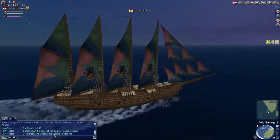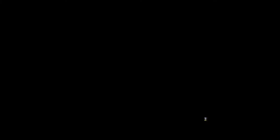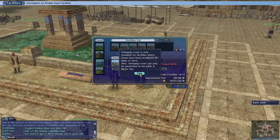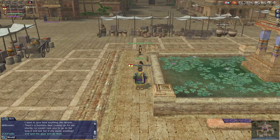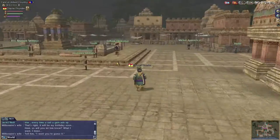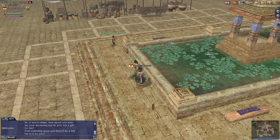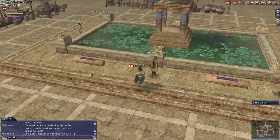The main quest has you communicating back and forth with the Millionaire and his wife. The Millionaire is in the square at Calicut, and his wife is down by the water. He needs you to give her gifts to win her love again. You talk back and forth until you finish that portion of the quest line, and then he sends you on a shopping list to get gifts for his wife.